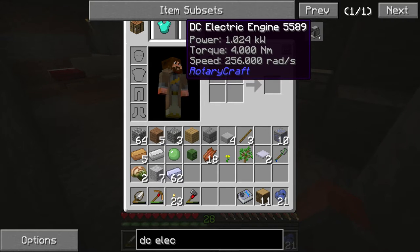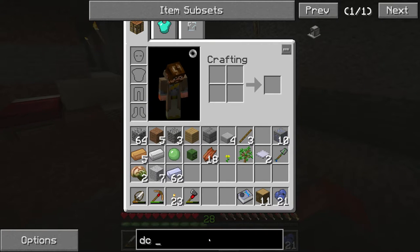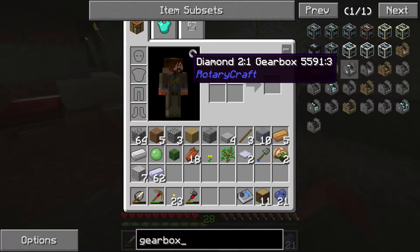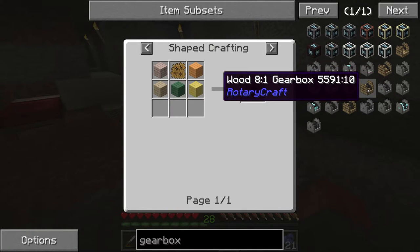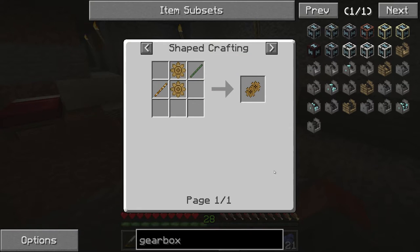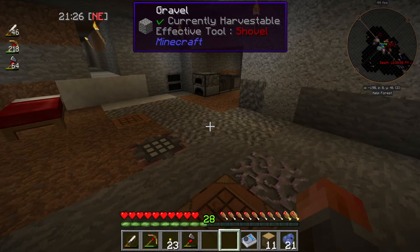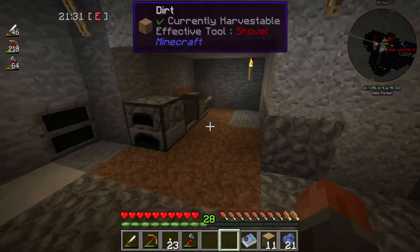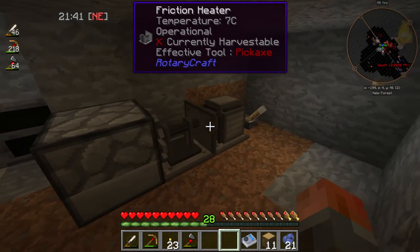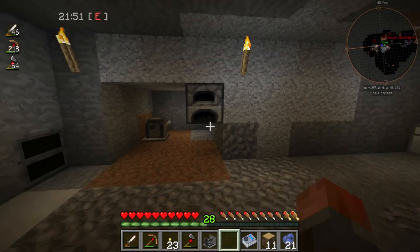So where do we get started if we can't power the friction heater? What's the point of the DC electric engine if it can't even heat up a furnace? Well, it will operate a different machine - and that machine is the fermenter. Its minimum power is 1 kilowatt and its minimum speed is 32 radians per second, so the DC electric engine can drive it directly.